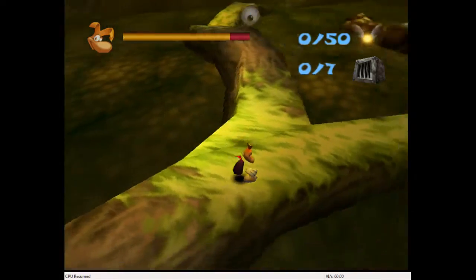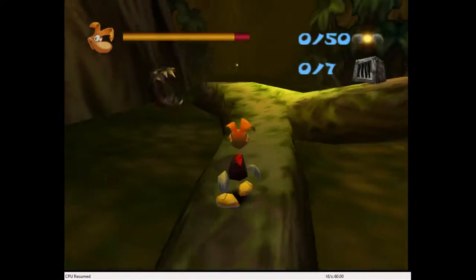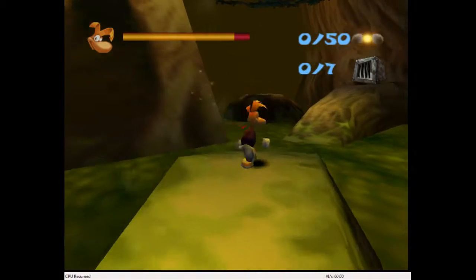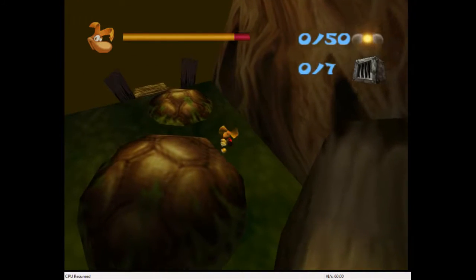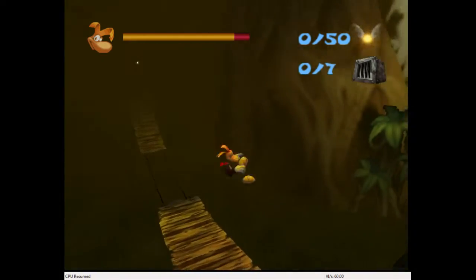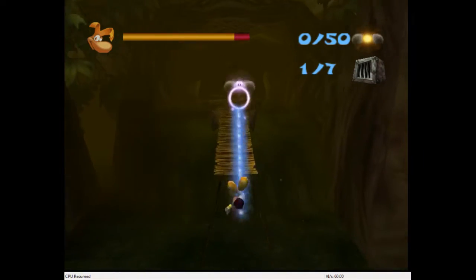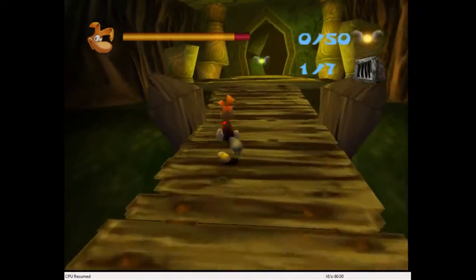I've always really liked the swamp levels in this game. I feel like they're the levels that they spent the most time on in terms of art direction — with the giant trees and the mangroves and the vines. The disgusting green water that insta-kills you; it's basically the exact same collision as lava. We're coming in on kind of what I would say is the home stretch of the game. I won't spoil it exactly, but there's only a few stages left after this one.